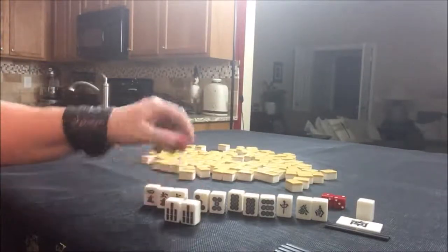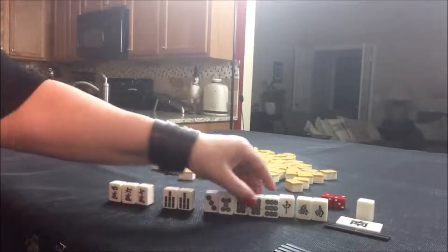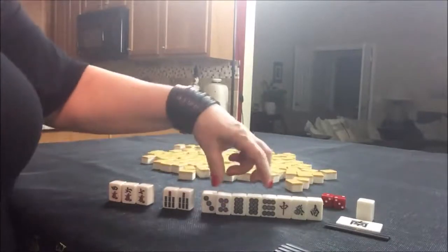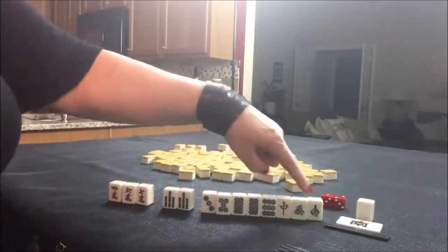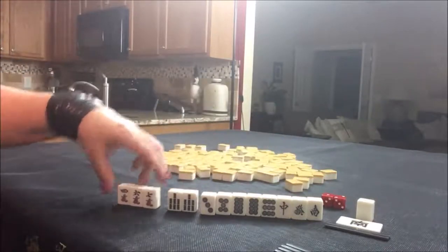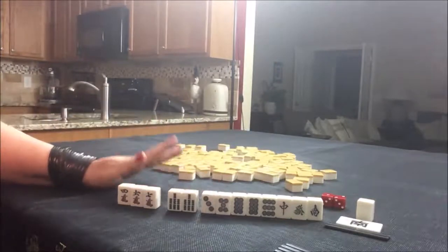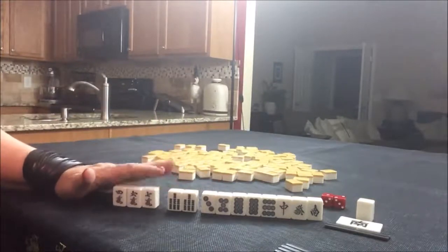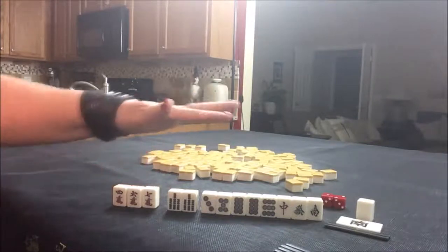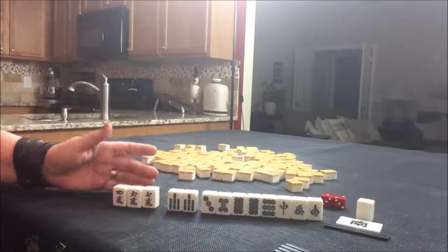I think I would hold the sevens and try for honitsu, which is a half flush. Here we have dots and honors — that way we can keep south and green. Hold the sevens in case we pair up. We could switch to toitoi, which is all pwn, and discard these. If you would do something different, write random pull two in the comment section below the video.